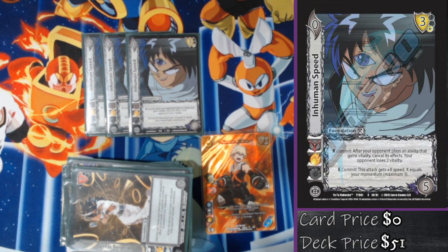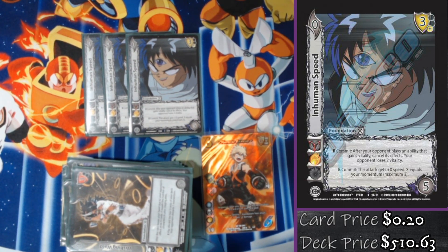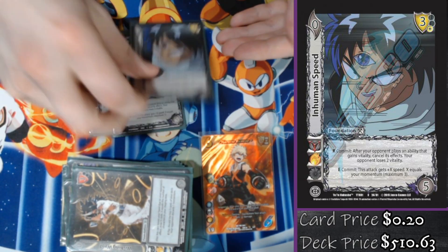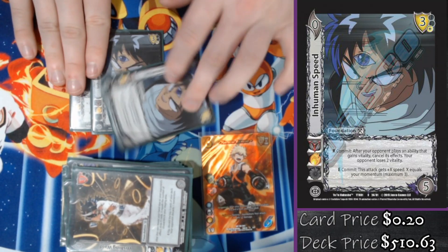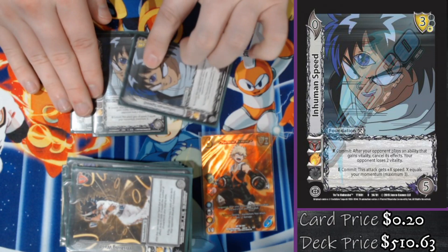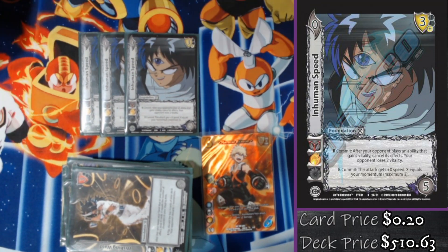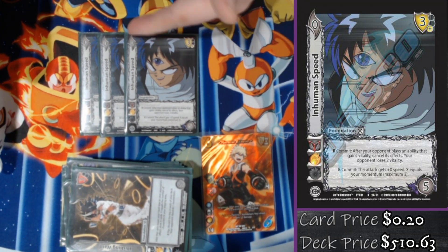My last card is triple Inhuman Speed. Response: after my opponent plays an ability that gains vitality, cancel it and they lose two. One of the easiest ways to beat this deck is to constantly stay ahead of the Loser burn, so if they attempt to gain vitality I'm just going to say no and make them lose two instead. With things like Hellfire Impalement I can ready it back up. It's a minor tech as a zero-five, and it's really good for building on turn one.